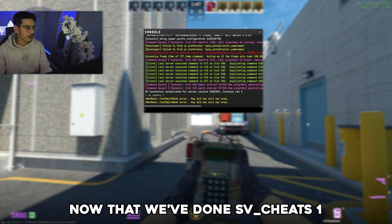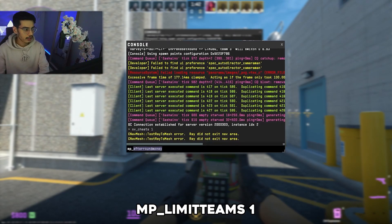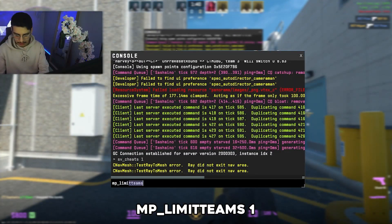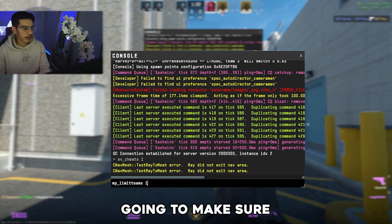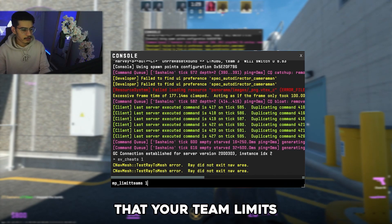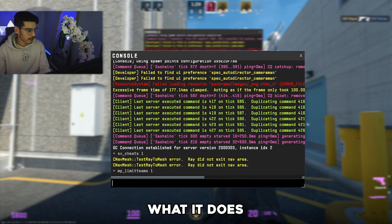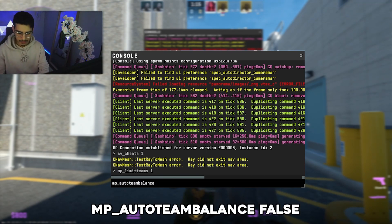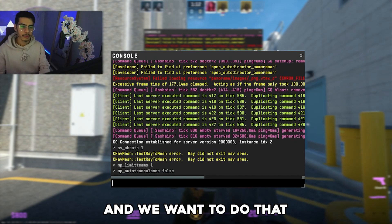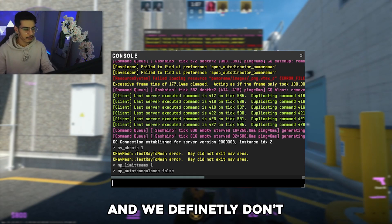Now that we've done 'sv_cheats 1', we're going to type 'mp_limitteams 1'. This is going to make sure that your team limits are adjusted to the way you want, so you can play around with this and figure out what it does. We'll also do, in that same vein, 'mp_autoteambalance false', because it's going to auto balance the bots on each side of the map, and we definitely don't want that.